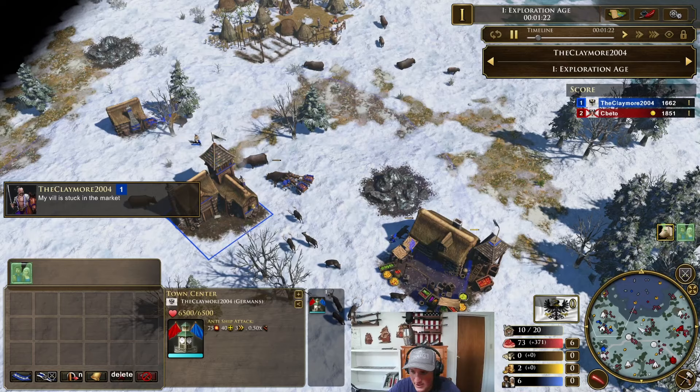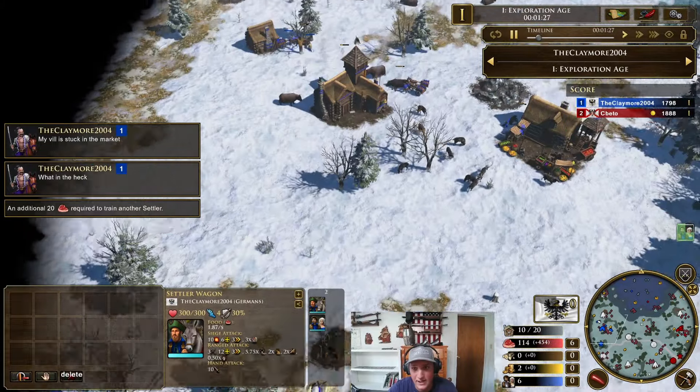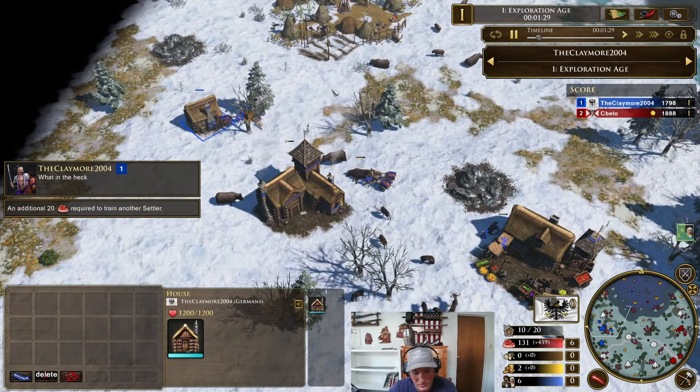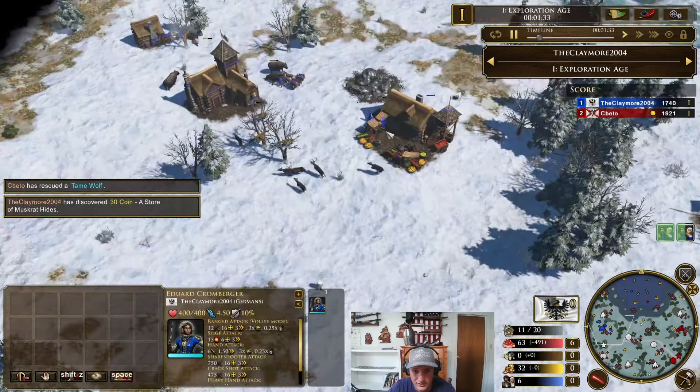We just got a hunting dog start. Got a 50 wood treasure, so it worked really well. I just gathered coin and bought 100 wood, then gathered 50 more coin and got hunting dog. So that worked out really well.